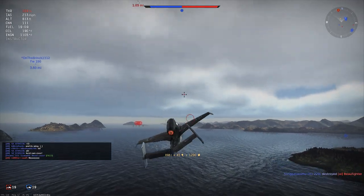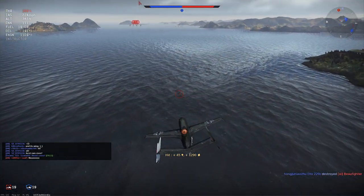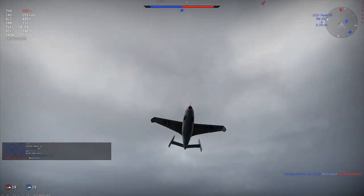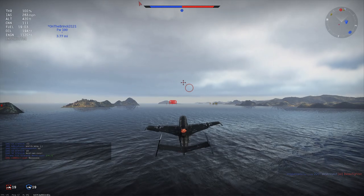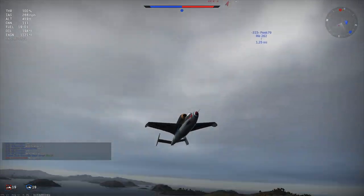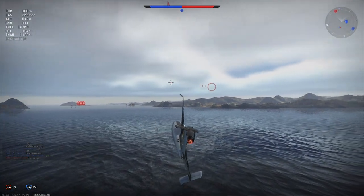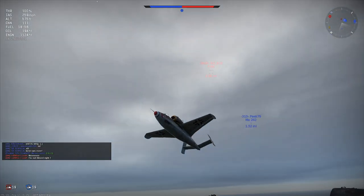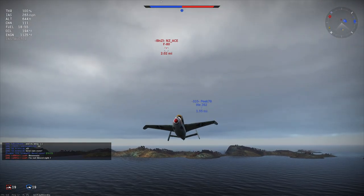F-80 is heading straight at me. Is he going to dive? Let's get low, get a little bit faster. I'm actually going to fly off to the side here and try to build up some more speed and a little bit of altitude, so I can at least face him the way I want to face him.